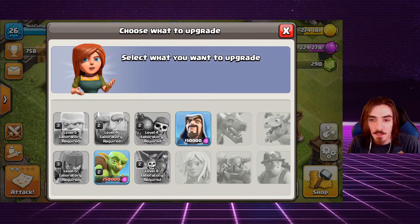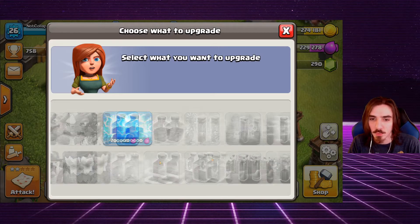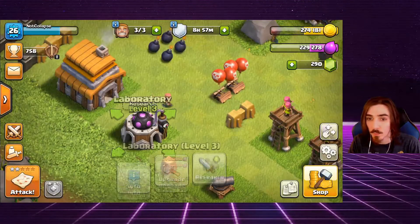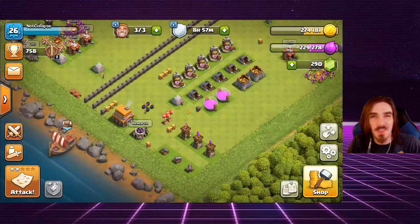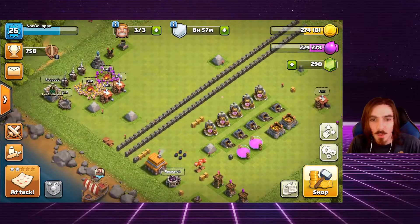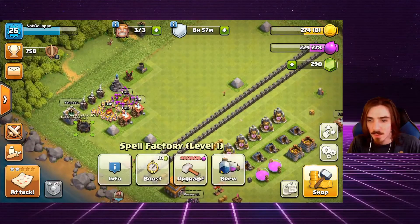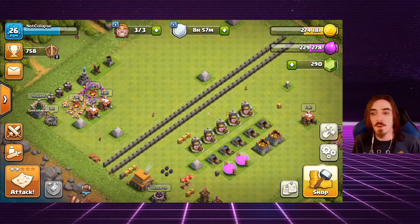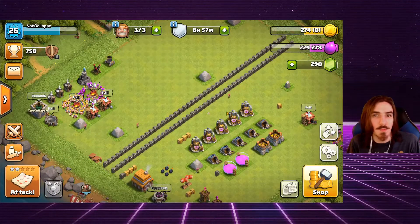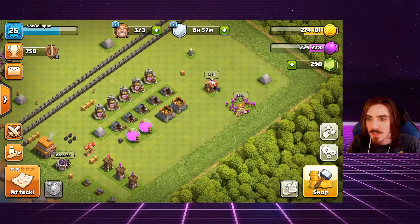We got the goblins to level three, the wizards to level two, and we could also get the lightning spell to level two — I believe it's maxed. We're going to upgrade the wizards today because they'll be a little more powerful. The lightning spell costs about 15,000 elixir, so I don't want to use too many since they're only level one right now.